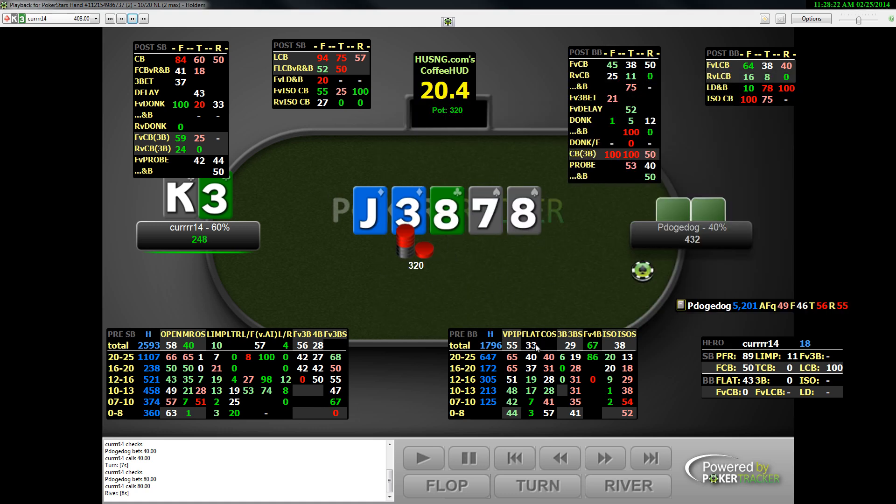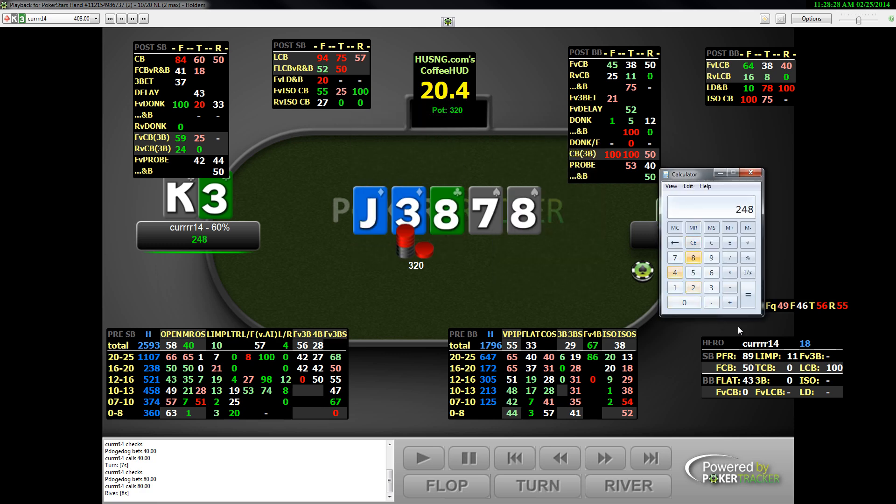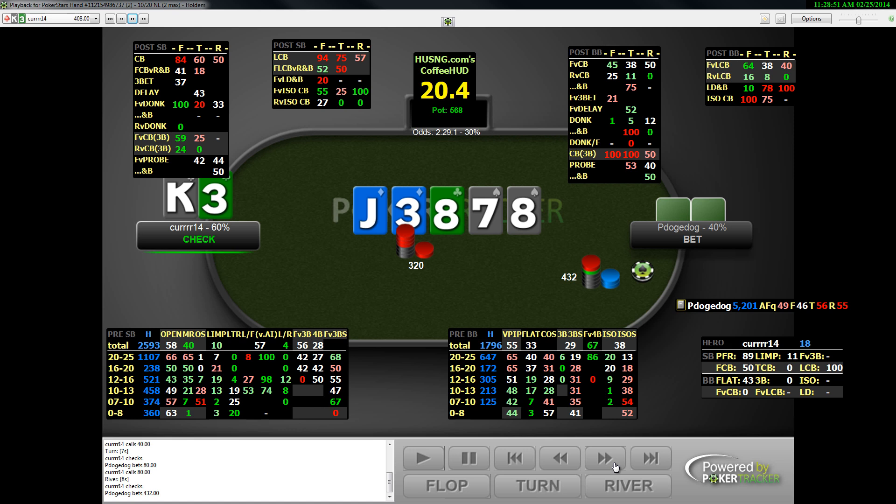He's just going to show up with a lot of air. We're calling 248 into a pot of 320 plus 248 plus 248, so we need to be right here 30% of the time — and we're definitely getting that. He goes ahead and shoves, we call. And he actually shows up with deuce-5 off, which we really didn't expect to be in his opening range at all. Just kind of an interesting hand.